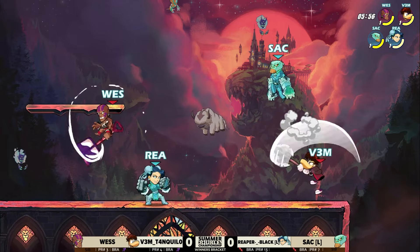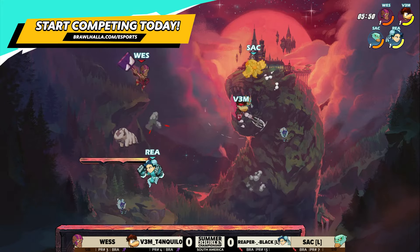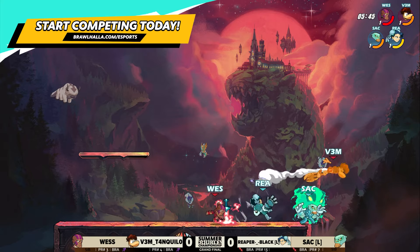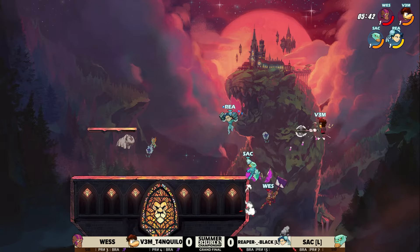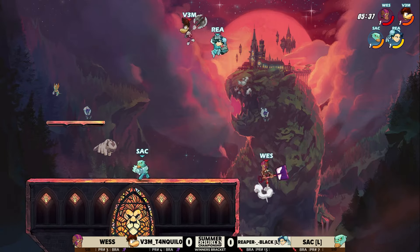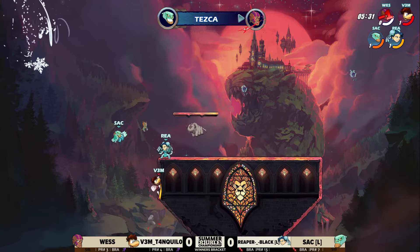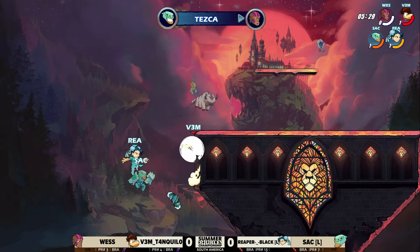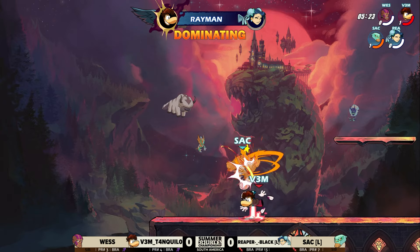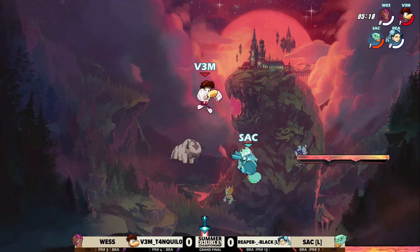Everybody on their final stocks. Pretty even-looking match so far. Wes is real high in the sky, getting knocked around. Now the blue team goes for the team combo, but Vim a little too high for that side Sig from Sack. Good little punish on the landing there from Wes with the in-light. The grab! Vim Tanquilo is happy that you can only pick up one person with that attack from Sack — otherwise he would have been grabbed. One for one. We have Vim Tanquilo and Sack in the 1v1 here — Game 1 of Grand Finals.